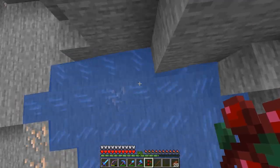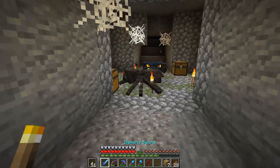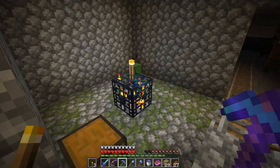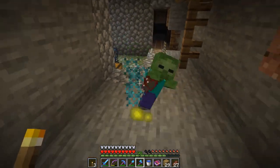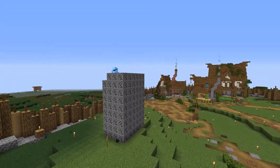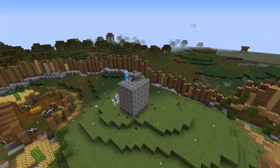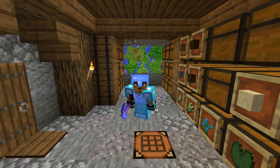I then jumped into a ravine because I saw an abandoned mineshaft and explored that. I don't need any more stuff, but I did find three spawners and each of the chests had golden apples in. But at this stage in the game, do I need any more? Probably not. I then found four and a half stacks of coal ore, built it into a pile and fortuned it. Then I came to put it back and found another six stacks, so obviously I had to do that as well.